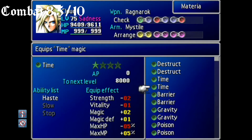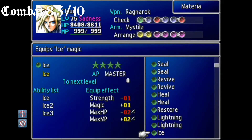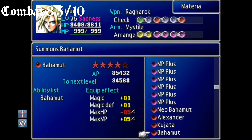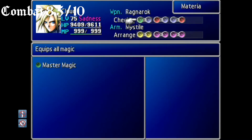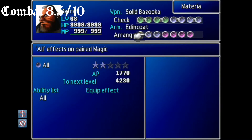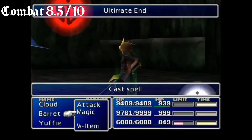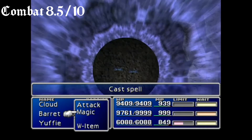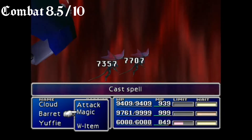They all do something very niche. A good example of two that can be broken, but take absolute hours upon hours to do, would be Barret's Max Ray or Vincent's Death Penalty. Max Ray gets a damage boost for every maxed-out materia in it, and the more AP it takes to max out the materia, the bigger the damage. So in theory, if you had 8 Master Knights of the Round materia, it would do glitch levels of damage. Similarly, Death Penalty does increasing damage for every enemy that Vincent has killed — this can get up to glitch levels. If I remember right, the number is somewhere in the 40,000s.